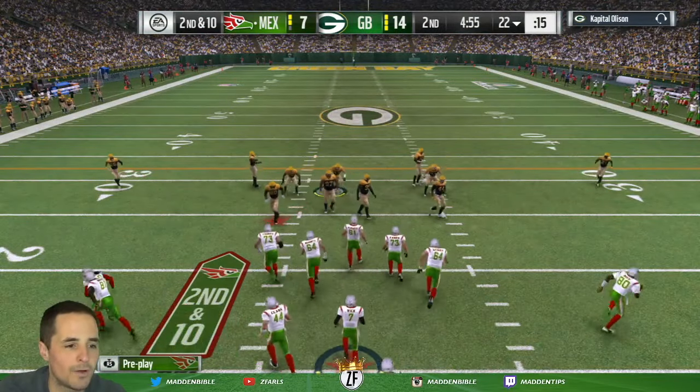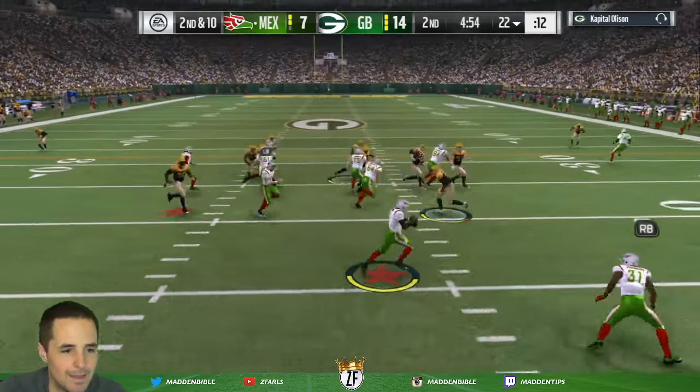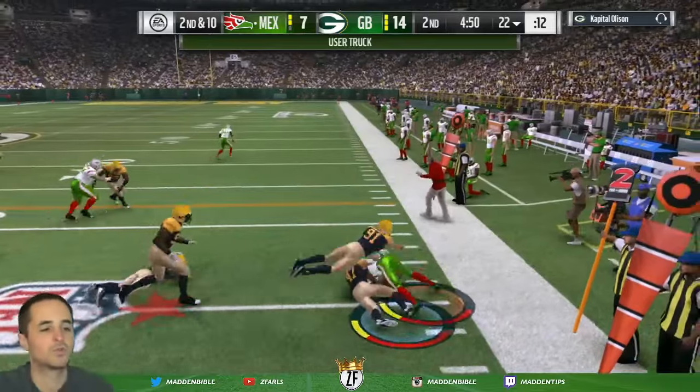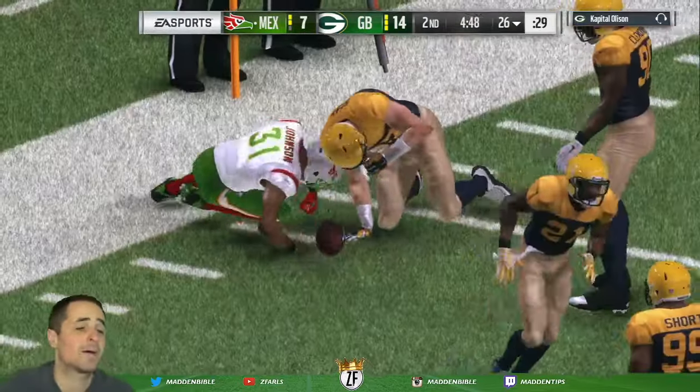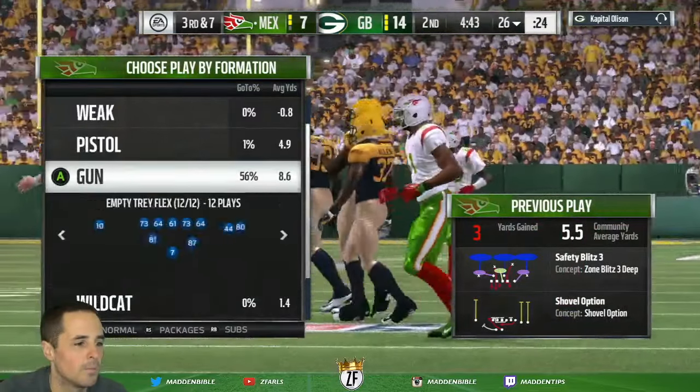We're in the Colts offensive playbook. A lot of people have been asking what's a good playbook — shovel option scheme, you know I like it. We're going to toss it out. David Johnson break a tackle — user truck right there. We pick up a little gain there on second down, but we need a little bit more.